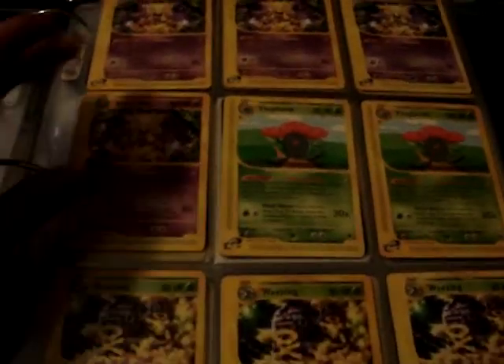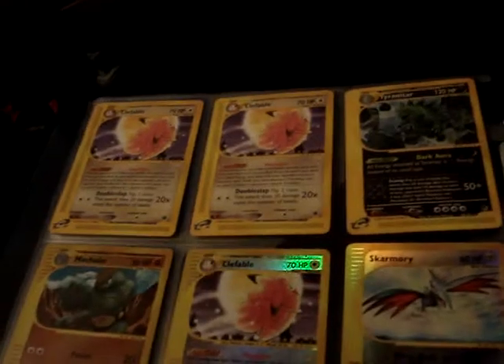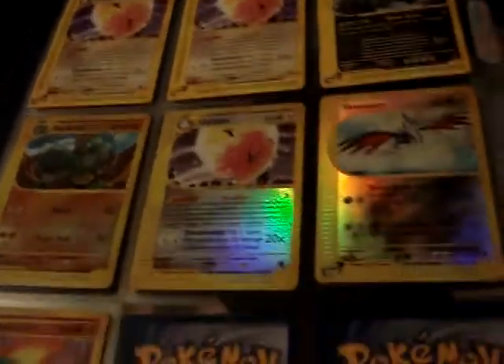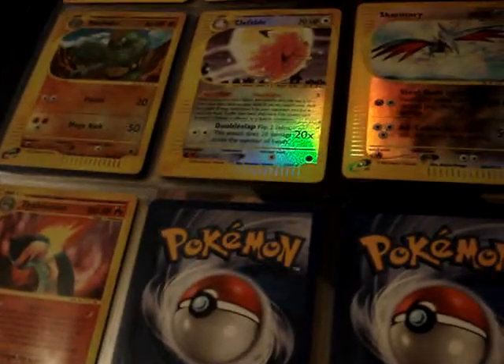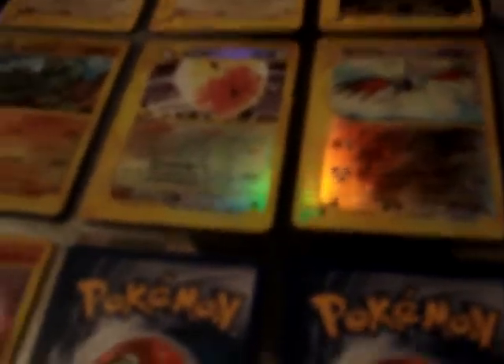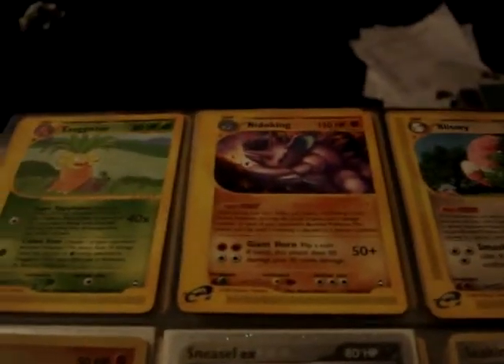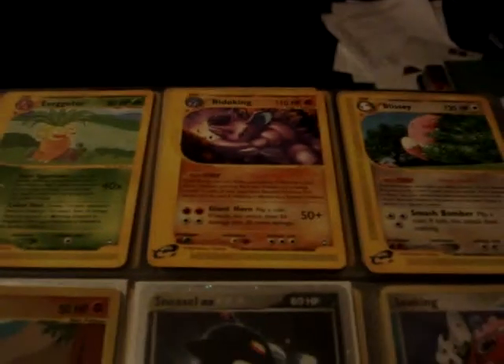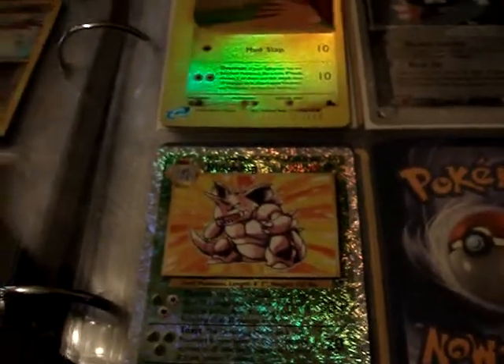Moving to the Expedition series — the rares, and then these four are reverses, all rare reverses. This page is kind of the random page: the top three are rares from Aquapolis, a reverse from Sky Ridge, and a reverse from Legendary.